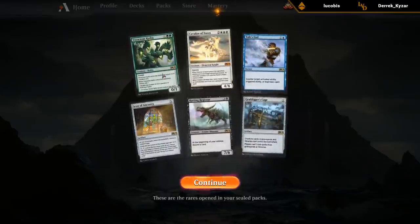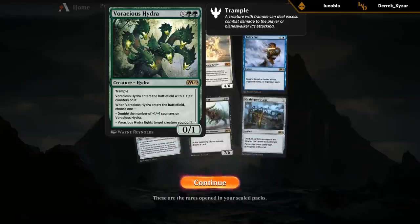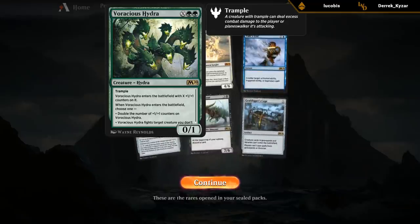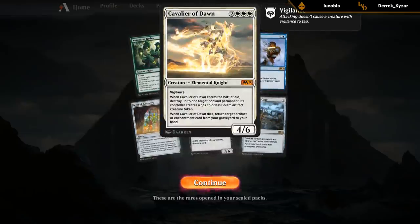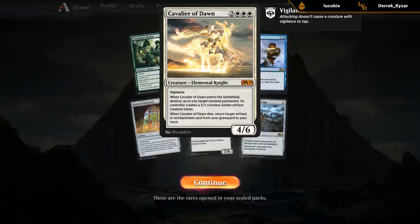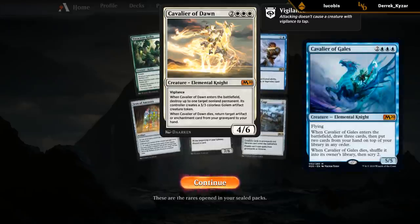Alright, what do we have? Voracious Hydra is not bad — just a nice card at any point in the curve and scales well into the late game. We've got our white Cavalier which is okay too, probably not the best Cavalier for limited. I'm guessing the blue one is probably the better one there.